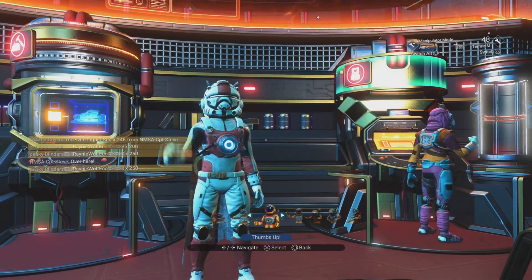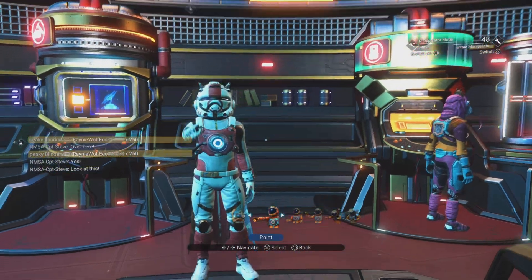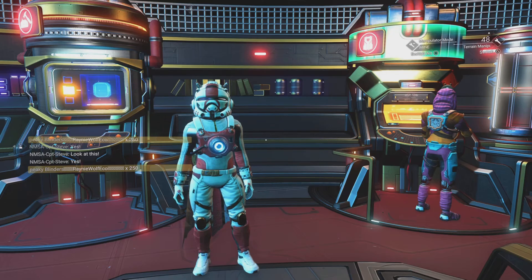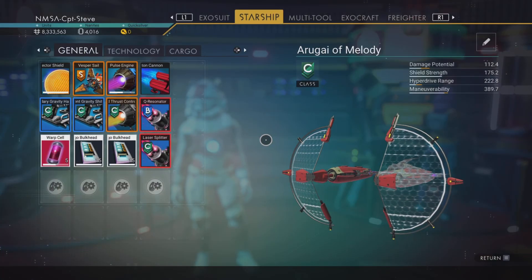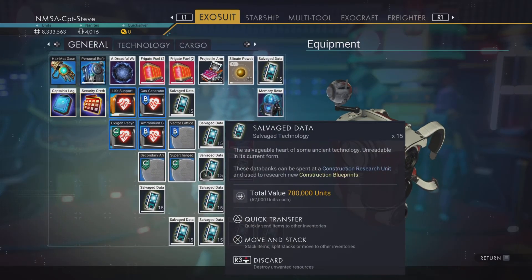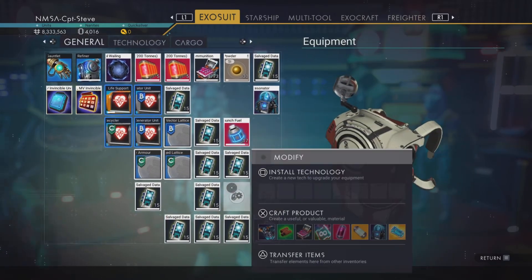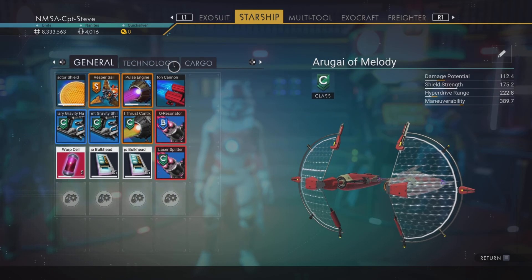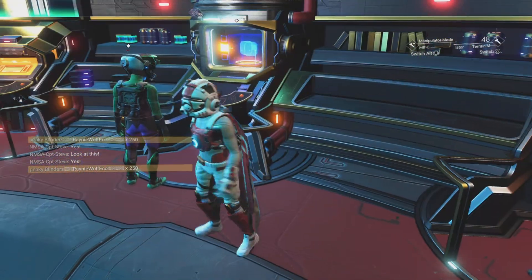Hello there, it's Captain Steve, and today I'm going to be building some fauna feeding farms to hopefully get these memory fragments handed in to Polo automatically. You can see I've got loads of salvage data — I got it legit or by duplicating, I wonder.